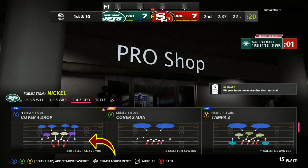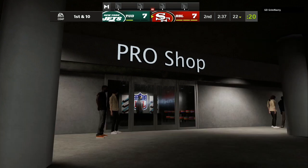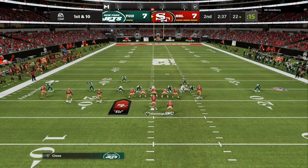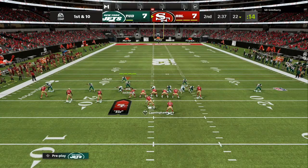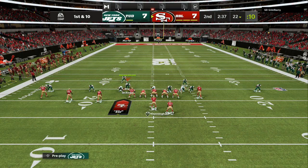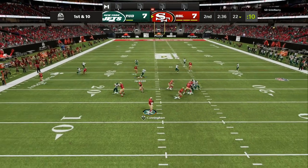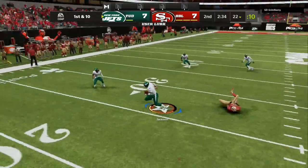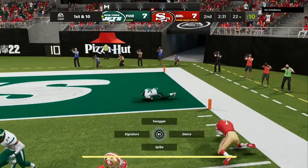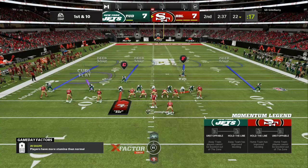We are coming out in cover 4 drop. 7-7 ball game — we need a stop right now. I'm going to let the play go through a few times and then freeze the play and give you a step-by-step walkthrough on my adjustments. Right here, first and 10, you can see me taking off with the crossing route, coming back for the backside route out of my peripheral vision, and we get a user pick.